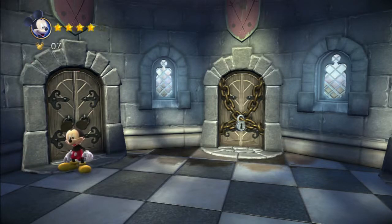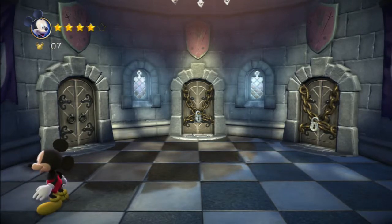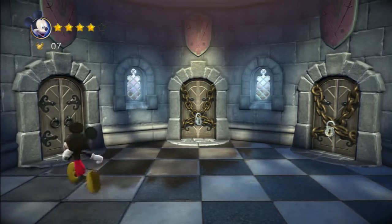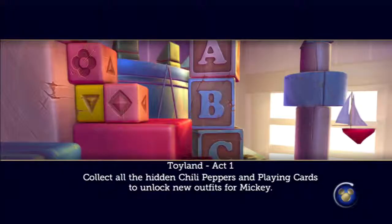So we have our good friend and hero Mickey, and we're going to go into the Toyland. For the previous Enchanted Forest I did look up a playthrough just to see how the game type was, but for this I am going in like a naked baby — I do not know anything. I have not seen gameplay. All I know is that there are giant domino pieces and I think those little tin soldiers. I can just imagine. Toyland Act 1.